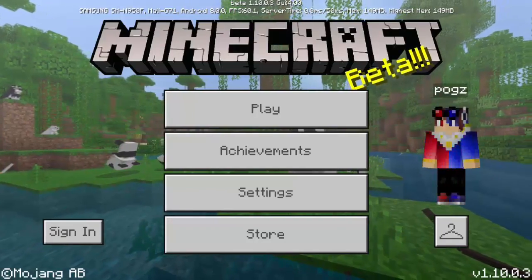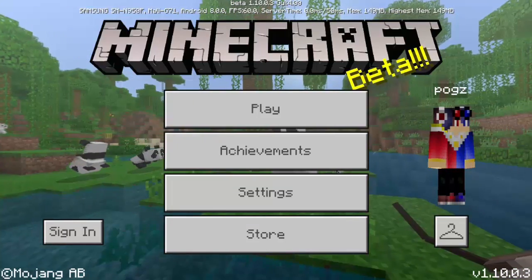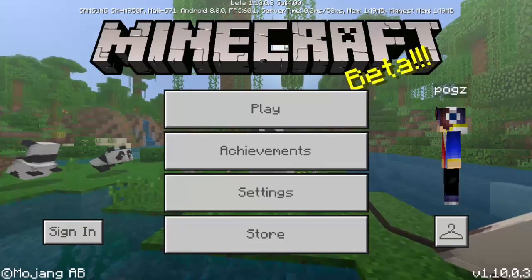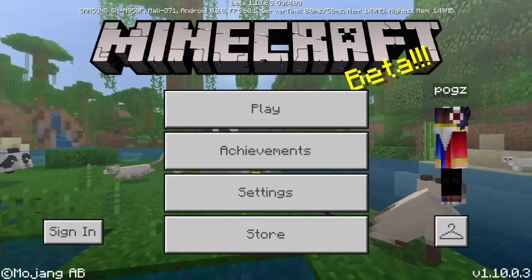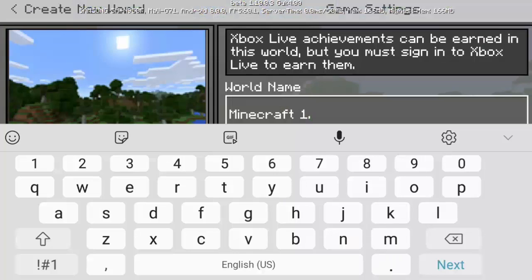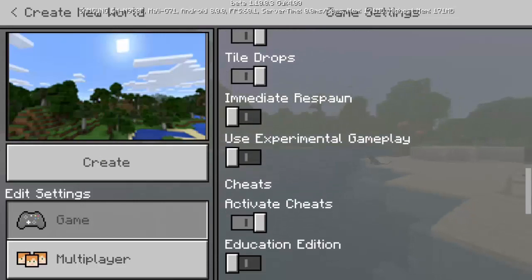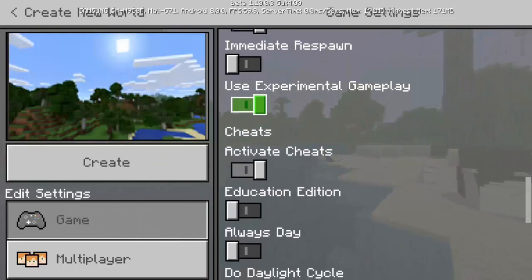Hey guys, this is Mr. Pog Zamora and today we will have an update review. As you can see, we have the latest version of Minecraft Pocket Edition, which is 1.10.0.3 beta version, and of course there's a lot of new things. Let's get started — let's just call this world 'Minecraft 1.10 Beta.'